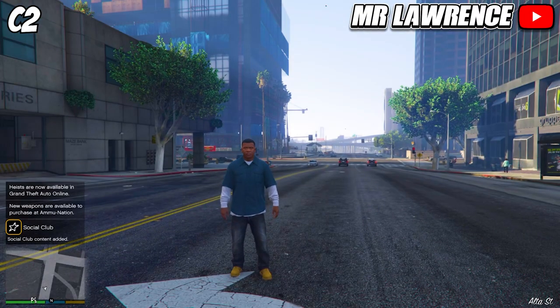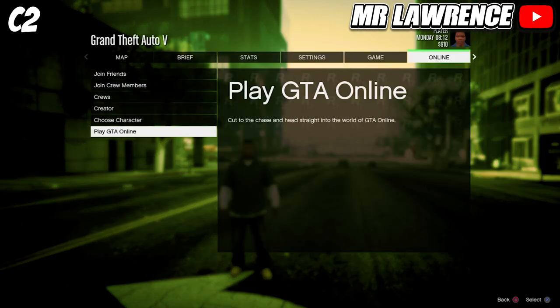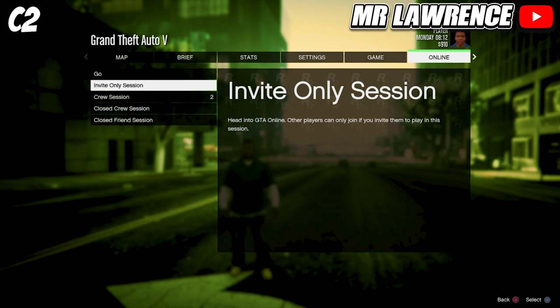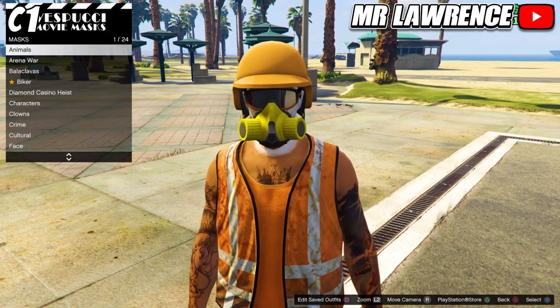First sign in on C2 and load into story mode. Then open your Pause Menu, go to online, play GTA Online and hover over invite only session. Then sign in on the same account on C1. C2 will get signed out and then just follow the video. Save your outfit with the yellow rebreather in any slot and name it C1.